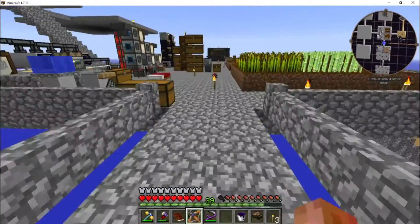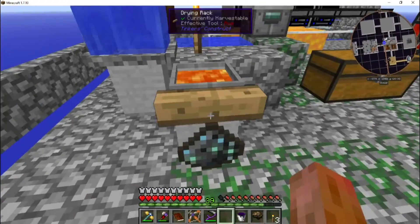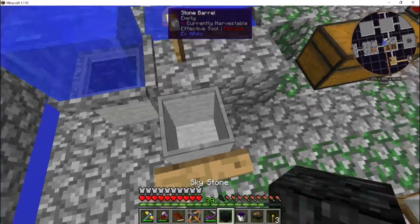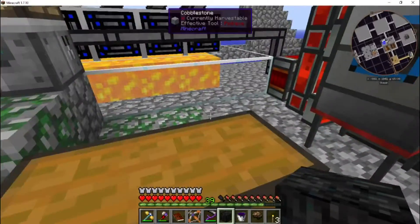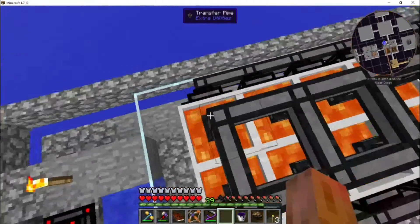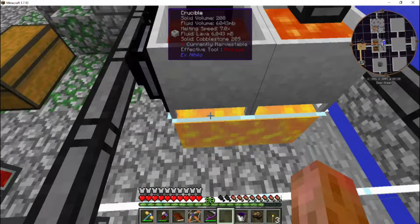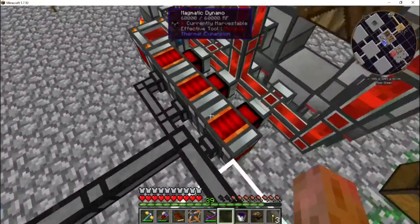We didn't even take a look at our quest book last time, so let's do that real quick. I want to get started on the AE2 system — this is how we get that started with skystone. And if you look in the background, there are four more crucibles back here. There's no longer lava under them — there is now blazing pyretheum under them. They now say they have a melting speed of 7x.